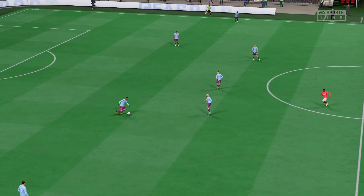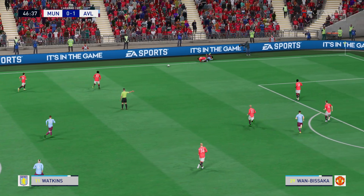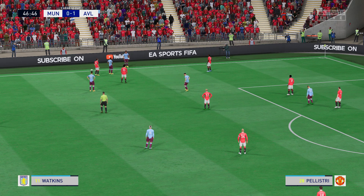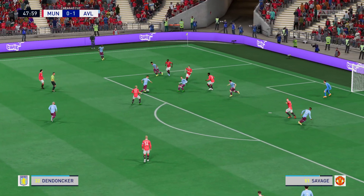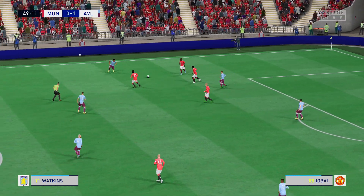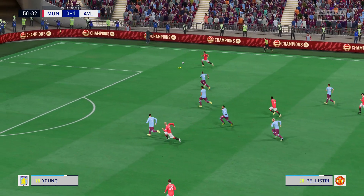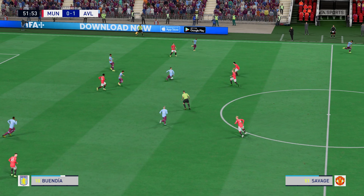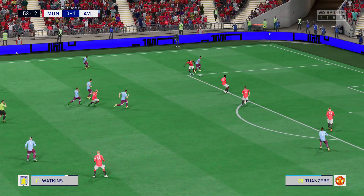Away they go again — the second half is underway. Who can he pick out? Iqbal — possession given away unfortunately. Dangerous-looking through ball — just cleared away in the nick of time. Young — here's Danny Ings — and foul it is then.